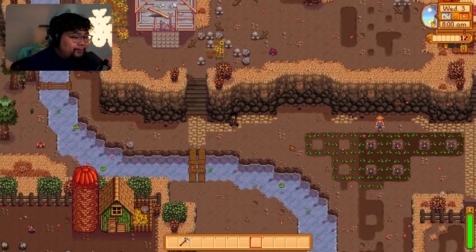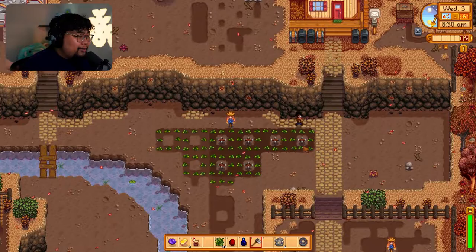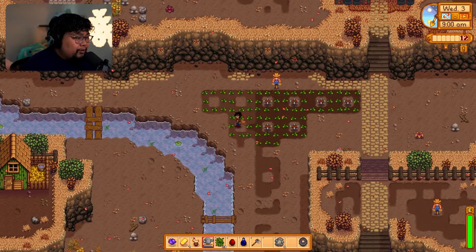Here's the coop area and silo — it's all coming together. What I need most is the barn; we can probably get it later this fall, we'll see. Let's go ahead and get our dailies done. There are some plants over here that we haven't watered yet, and today I just want to focus on fishing since we haven't done it in a while.